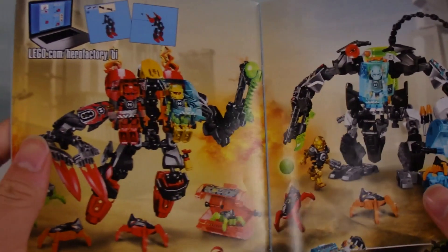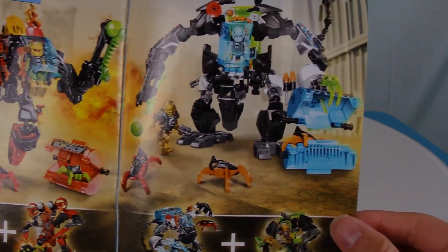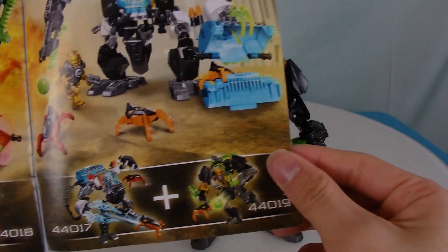For more combos, you can combine the EVO Walker Inferno Jet machine, and you can also combine the Raka Stealth plus the Stormer Freeze machine.